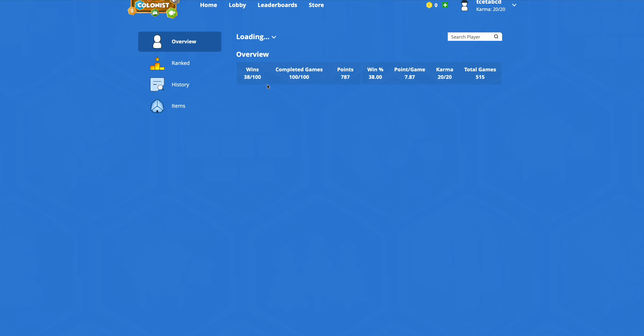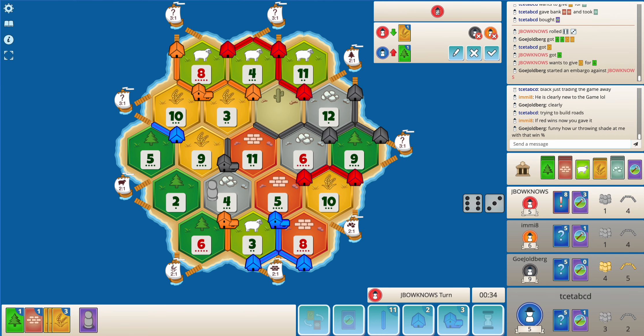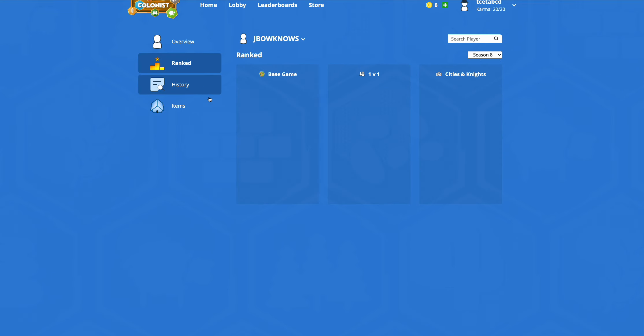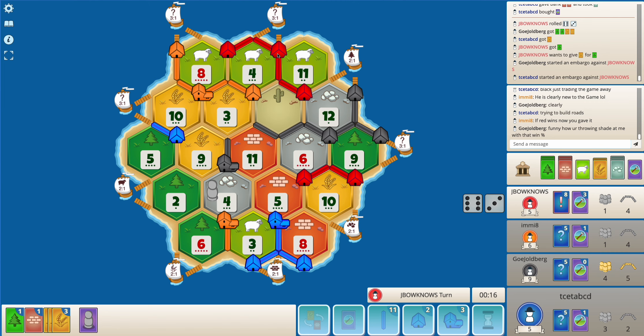Not sure - let's take a look at what the win percentage is. Just 24% - it's still better than me at least in this season. Black does have a good win rate - we are surely not trading a game away to red. Red's win percentage is 25%, so black does have the best win percentage and black is on nine points.